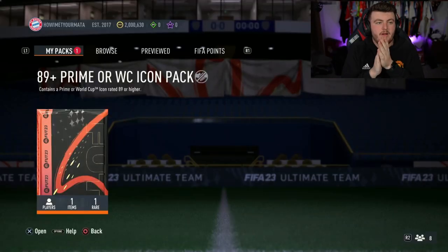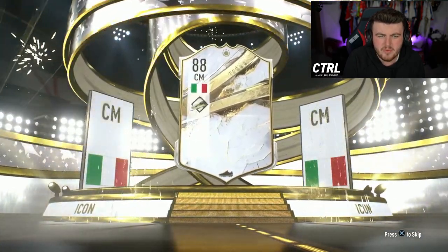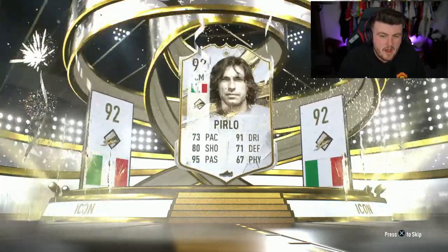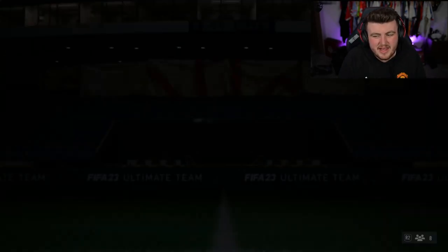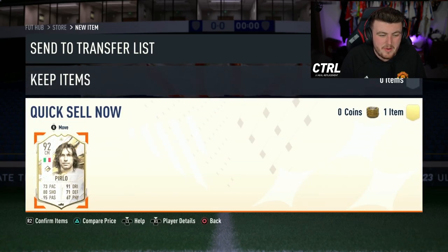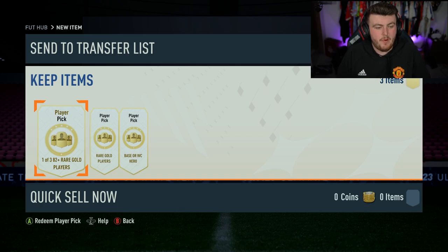Brilliant! Piravine's pack now — come on EA, can we get an R9 or something crazy please? Prime icon — it's Parlour. 92-rated Parlour. If he had better pace he'd be a much better card. The world cup card is actually really nice but sadly his prime icon just doesn't suit the meta — these kinds of players don't really fit meta gameplay. And he discarded it — brilliant.